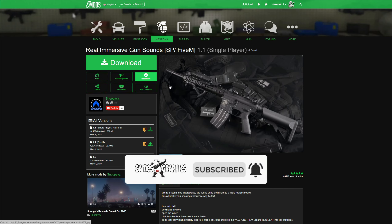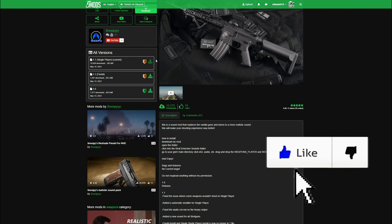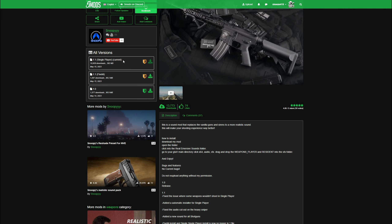Shout out to the creator. When you get down to this page, what you want to do is read the full description. After reading the full description, come up to where it says single player current and select the green arrow to download.